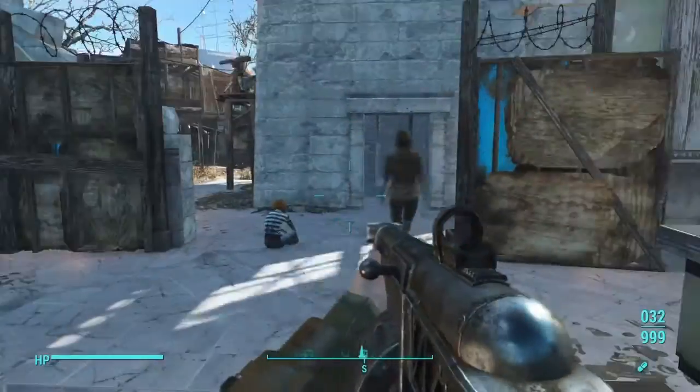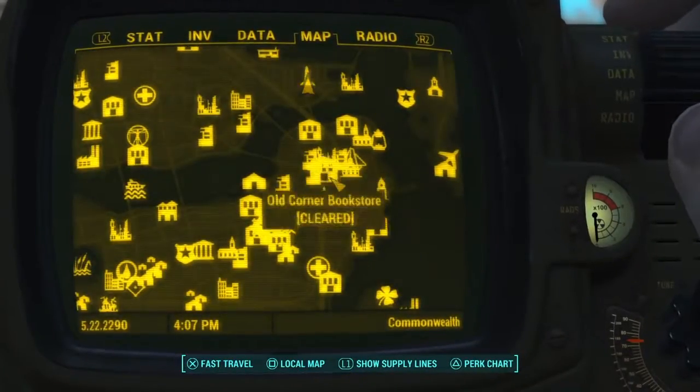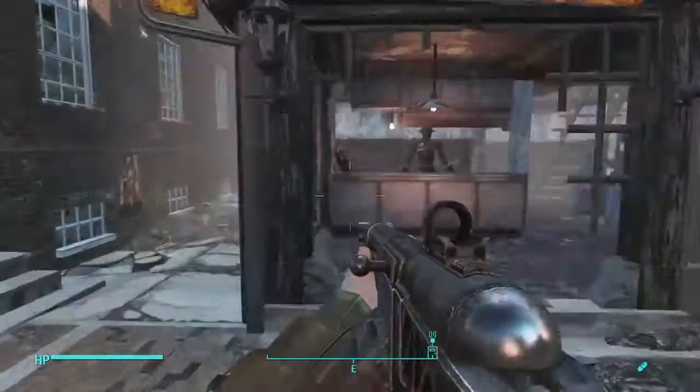I went back to the asylum, the guards were there again, so I killed them again and went back over to those places to look for him — and nothing. So apparently, somewhere in my gameplay I had already met with Deegan.